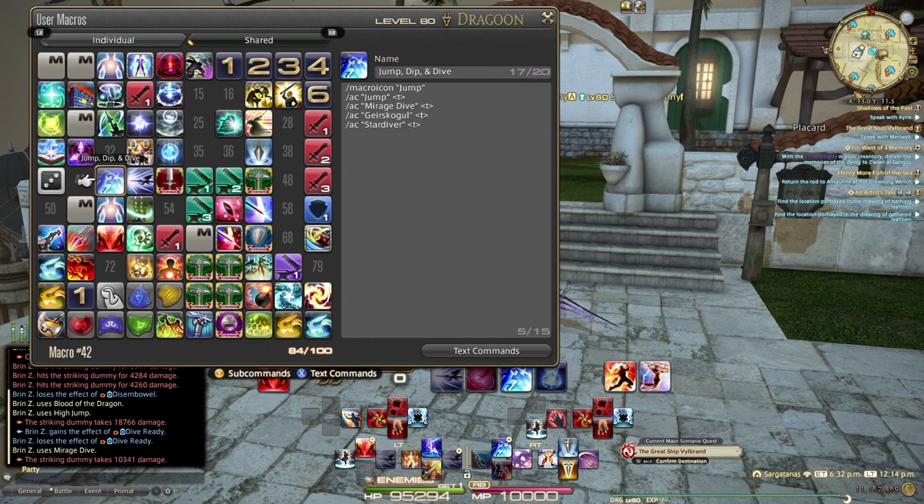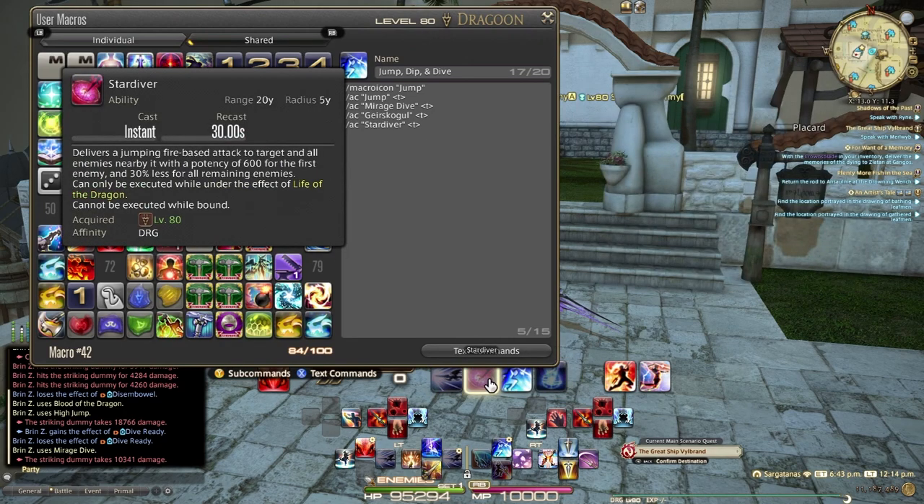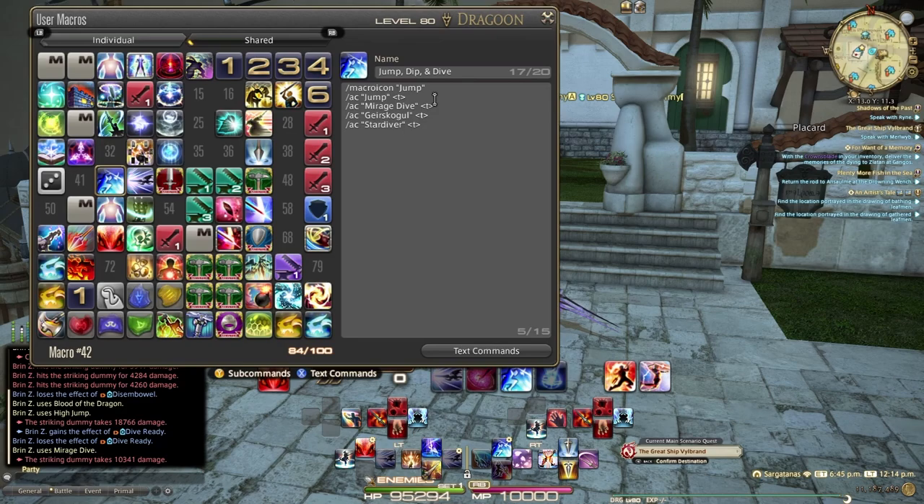First, the Jump, Dip, and Dive macro. I use the macro icon for Jump, and this automatically upgrades to High Jump — you do not need to set anything other than Jump, because if you get level-synced down it will still work. Jump is followed by Mirage Dive, which is followed by Geirskogul, which is followed by Stardiver. There's a small opportunity you might not get a skill off in time, but it happens incredibly rarely — just pay attention to your skills shown on screen.